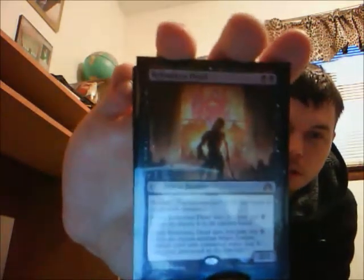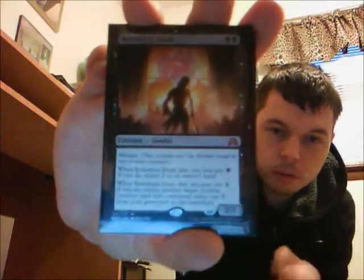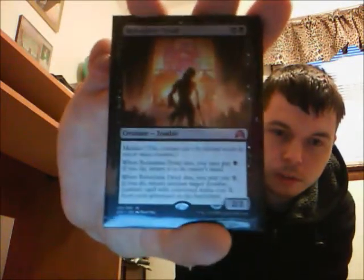Amonkhet brought in some pretty cool zombie creatures, and today I have a video all about zombies. One of the first cards I used for this deck is Relentless Dead. It's a two mana 2/2 zombie with menace. When it dies, you may pay one swamp to return it to your hand. Also when it dies, you may pay X mana to return a zombie creature from your graveyard with that mana cost to the battlefield. I run four of them in this deck.